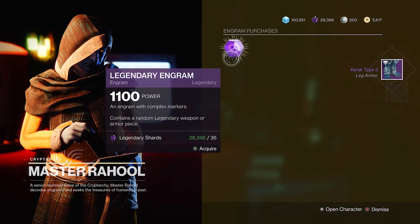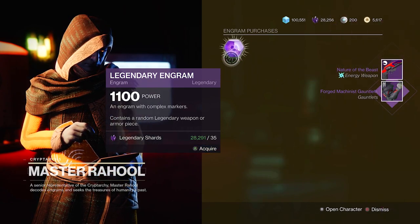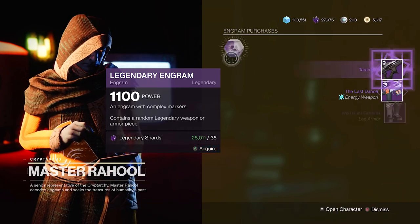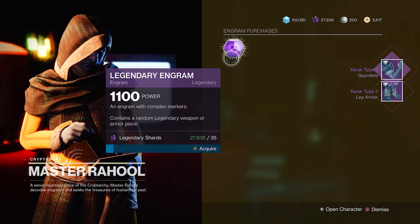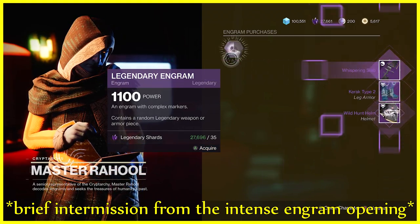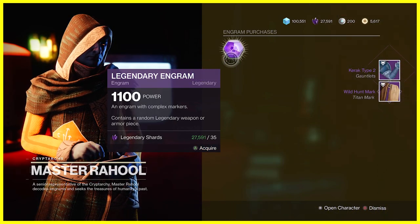Crack type 2? Crap type 2? I do not need this. So I'm basically going to stop at about 23,000 shards because I know I'm going to delete a lot and get some shards back. So I'll stop at around 23,000. I've gotten a little bit better at spotting what is a decent roll or not. Doesn't mean I'm going to catch every single one, so if I do miss one, feel free to correct me in the comments.